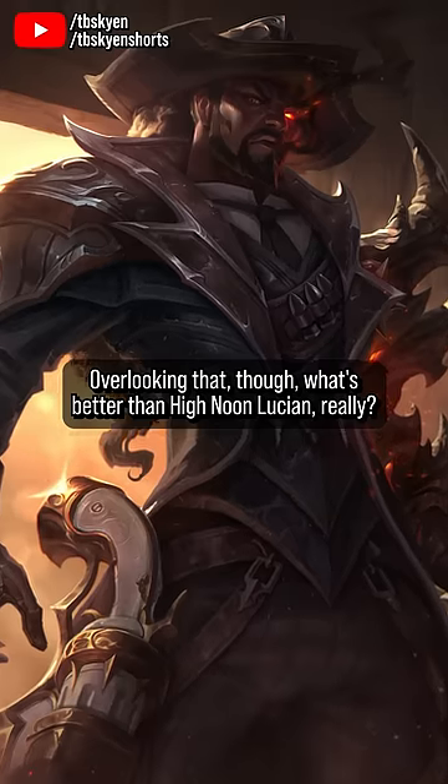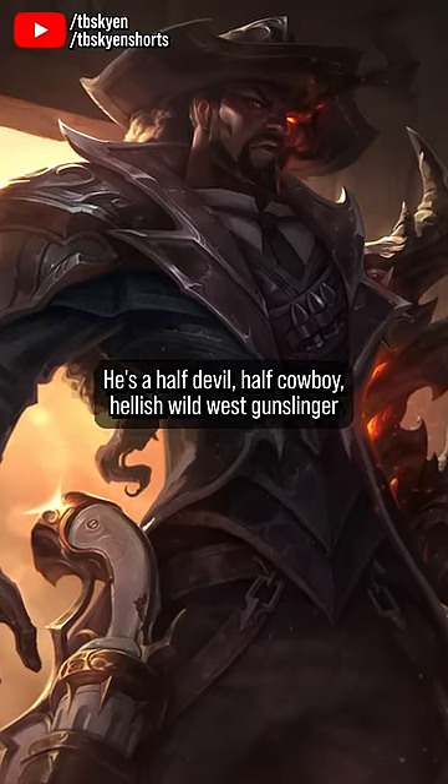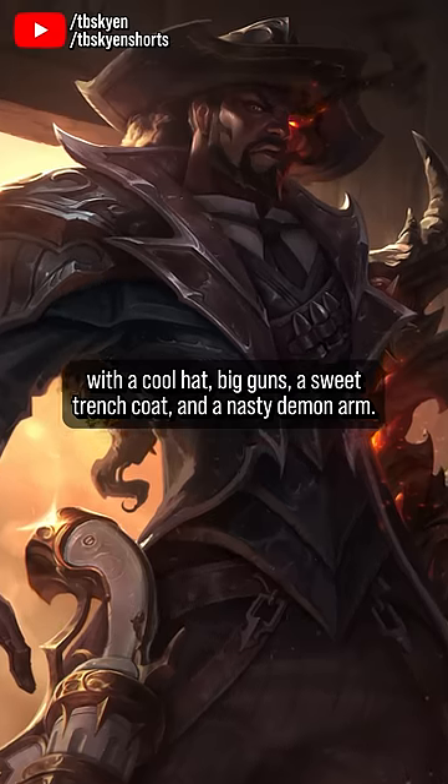Overlooking that, though — what's better than High Noon Lucian, really? He's a half-devil, half-cowboy, hellish Wild West gunslinger with a cool hat, big guns, a sweet trench coat, and a nasty demon arm.